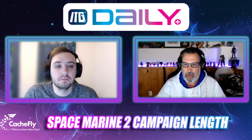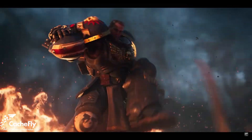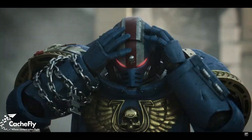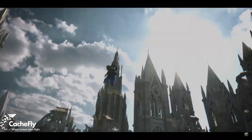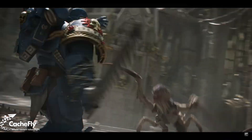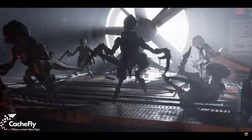You certainly shouldn't expect a massive campaign of epic proportions, but it's a comfortable size for a weekend romp. It takes approximately 8 to 10 hours to finish the campaign in Space Marine 2 on standard difficulty settings. If you lower the difficulty it may take less time; if you increase the difficulty it could take up to 12 or more hours. Furthermore, as you can play through the campaign cooperatively, having a human partner by your side instead of AI should help you finish a little quicker.